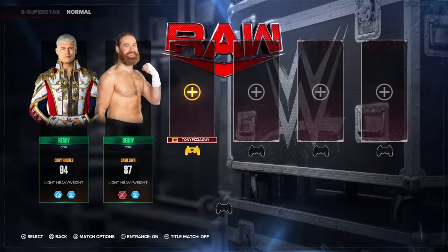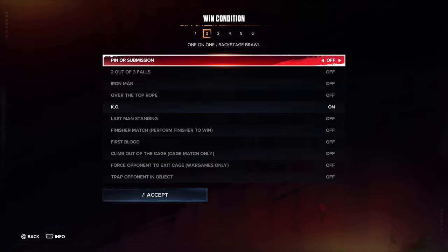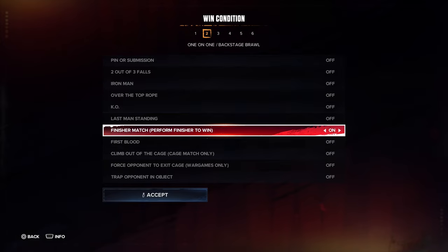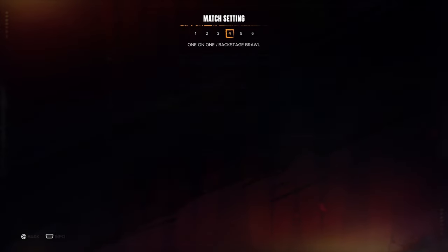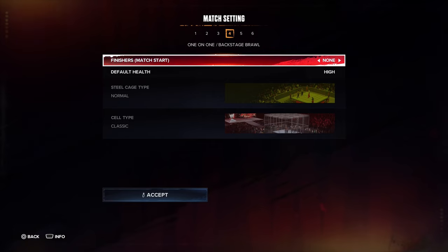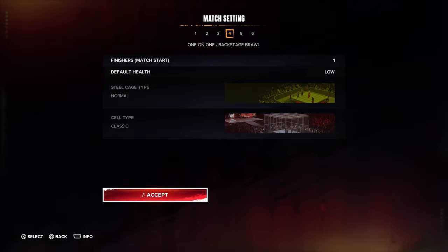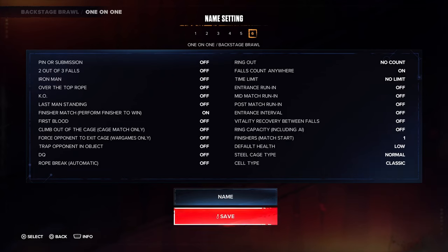The first thing we want to do is make some custom matches. Go to custom matches and create a new one. We're going to do a 1v1 and this will be a backstage brawl. We'll turn pin and submission off, and set finisher to win. So you're basically trying to hit your finisher first and then you'll win the brawl. Everything's off except finisher to win.